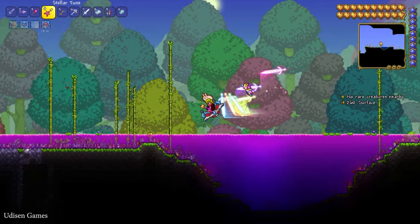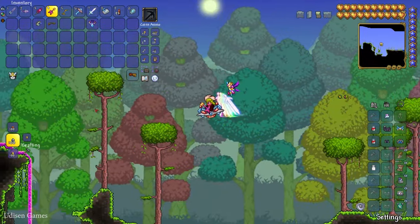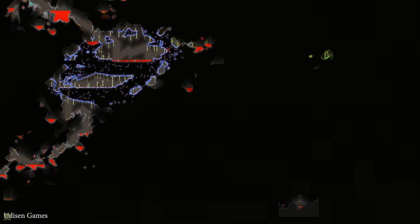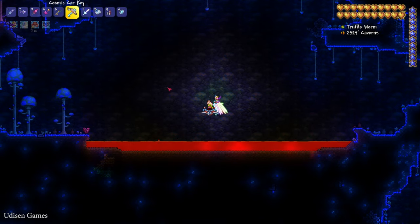If you want to summon this boss, first find any fishing rod — no problems there. After that, on the map, find the underground mushroom cave. On the map it looks like this — usually the underground mushroom biome looks like so.